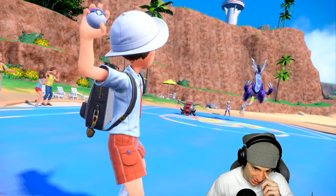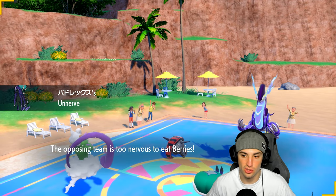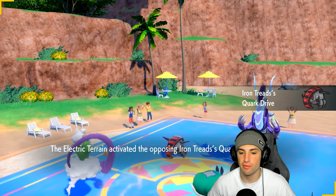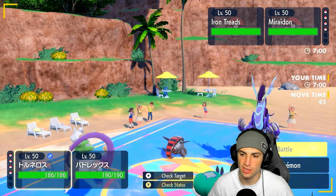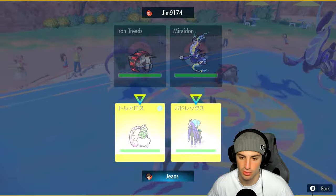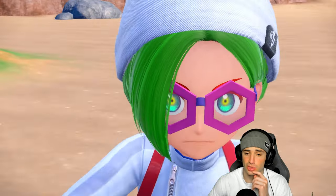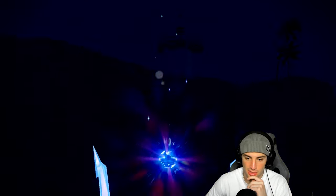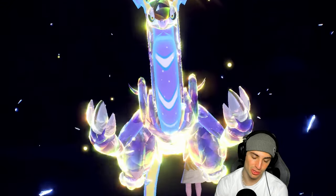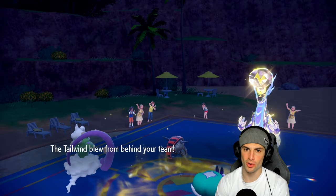They're going to lead Miraidon and Iron Treads — a pretty simple play where they want to use Discharge with Miraidon. This might be Choice Scarf Iron Treads. I think we're fine just sacrificing Tornadus to set up tailwind and going Normal Tera type. Actually, I don't think we waste the Tera type here — we throw Astral Barrage for massive damage. It's going to come to Tera type — he's going for Discharge, not playing around. This might be Choice Scarf Miraidon, but with the tailwind I should still outspeed.